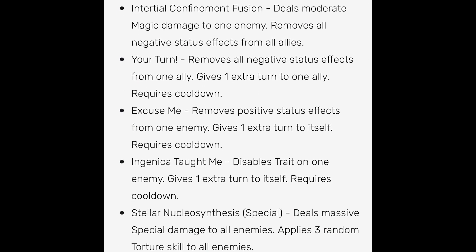Let's start with the ultimate since the group one skills aren't that great. The ultimate is Stellar Nuclear Synthesis, which is special and deals massive special damage to all enemies and applies three random torture skills. These torture skill effects drain a percentage of the enemy's life and will be very detrimental, especially against monsters with huge life pools like Megatorn monsters or monsters with life runes.